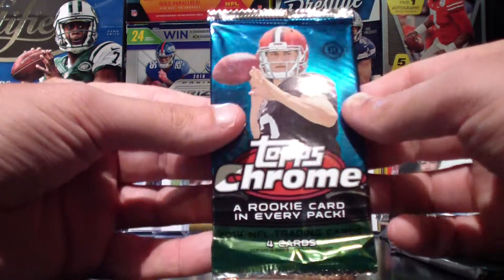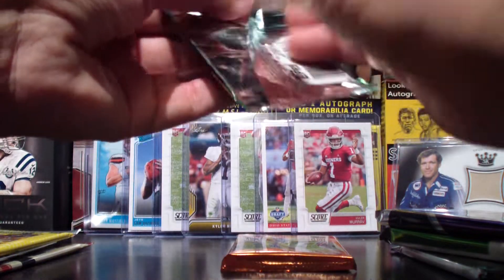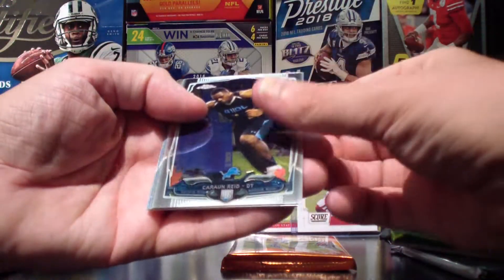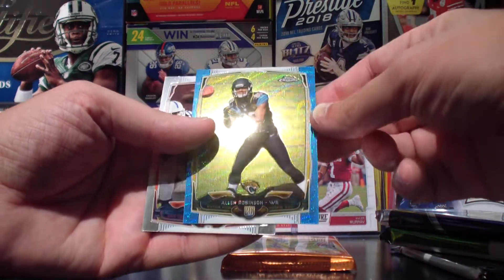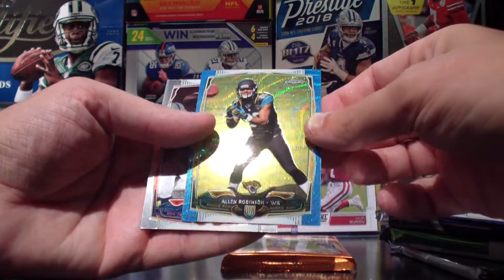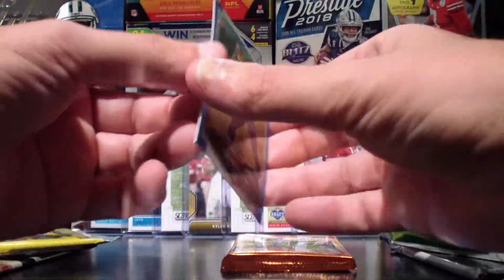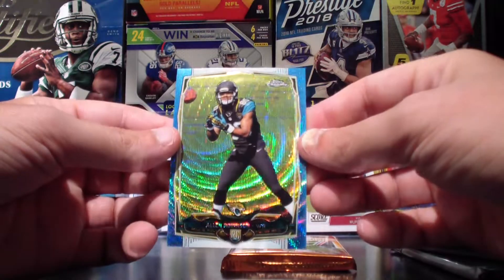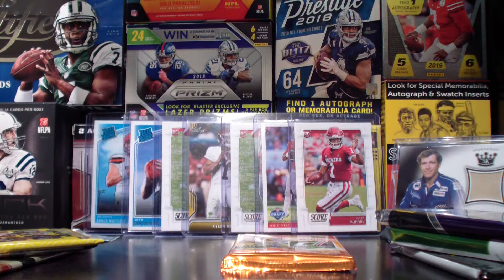Let's do the Topps Chrome 2014 next. We've got an Alan Robinson — wow, that's a cool card, a rookie. And a Tom Brady, that's not bad. The Alan Robinson is the superfractor refractor rookie card, very cool looking. Not really a hit per se, but close enough.